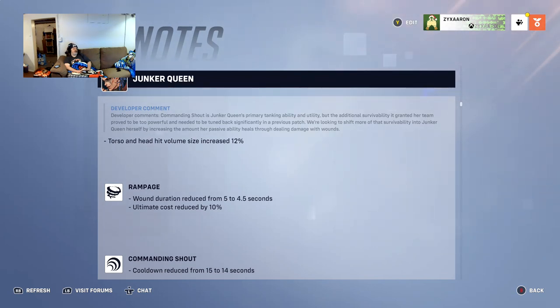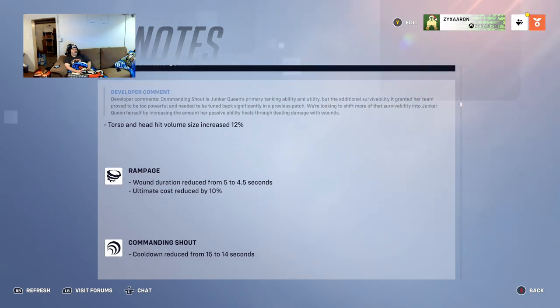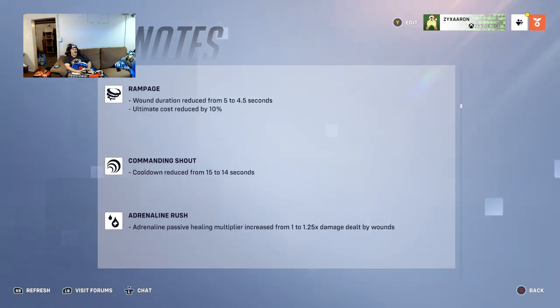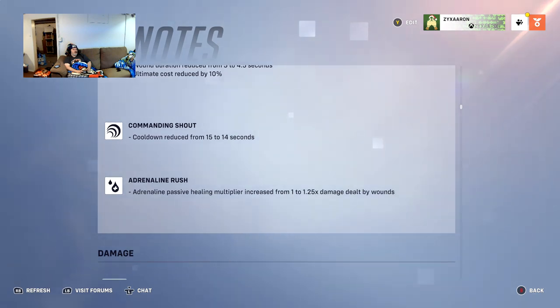They changed the hitbox size on the torso and head for Junker Queen — apparently her hitboxes were too small. Her Rampage wound duration is reduced from five to four and a half seconds, but the cost is reduced by 10 percent so you'll see it more often. Commanding Shout cooldown is reduced from 15 to 14 seconds. Adrenaline Rush patches-of-healing multiplier is increased from 1 to 1.25.